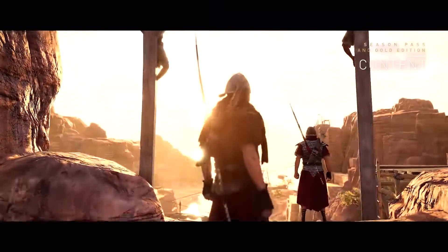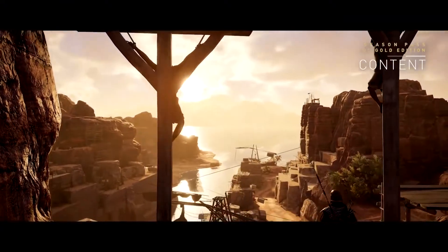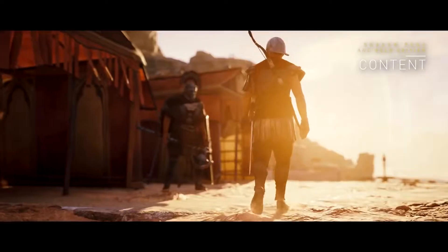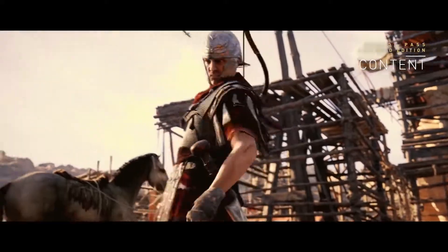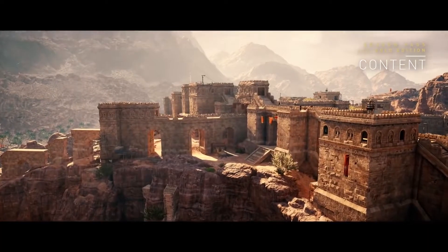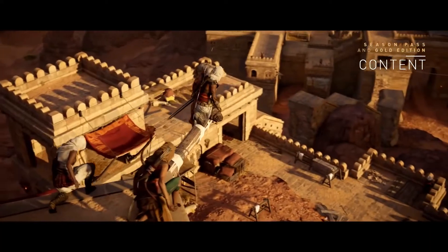Years after the events of the Origins story, Bayek will travel to the Sinai Peninsula, where he will be involved in a clash between rebel factions and an occupying Roman force. In this new region, we see Bayek's role expand, and the next step in the Brotherhood story.